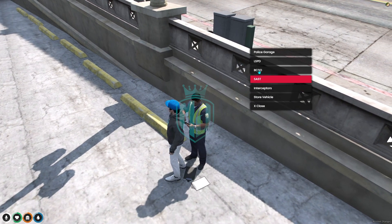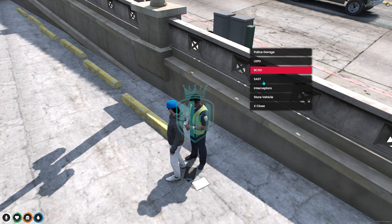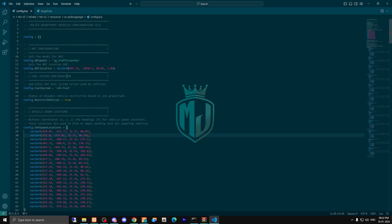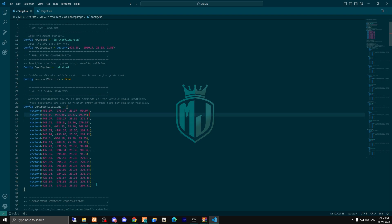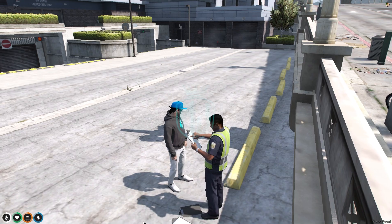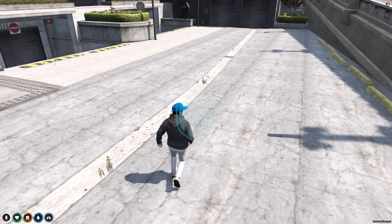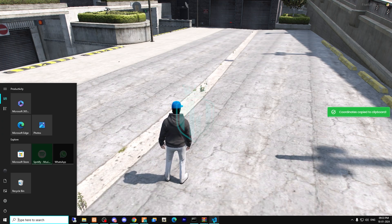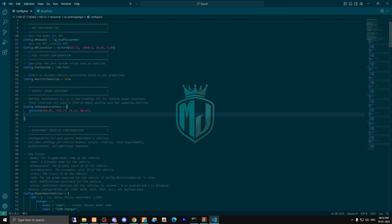Now we can open the garage and right here we have all of its vehicles. We come back to the config file where we have the spawn location. Delete the existing entry and create a new one using vector4, then change this spawn location according to your server.